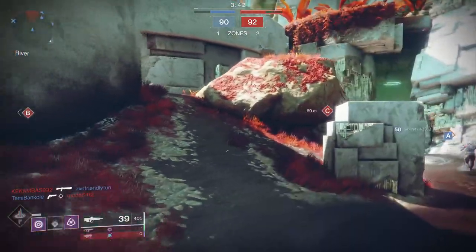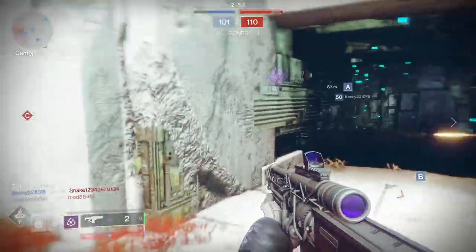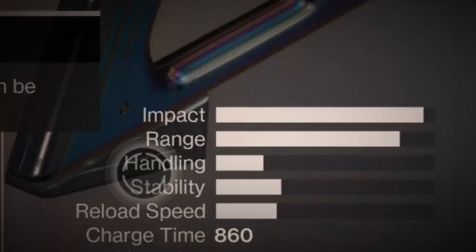For PvP, my recommendation would be to aim for a roll with Under Pressure and any perk in the second slot that can improve stability. Slap a ranged masterwork and you have yourself a fine piece of cheese. Just look at that range — it's beautiful.